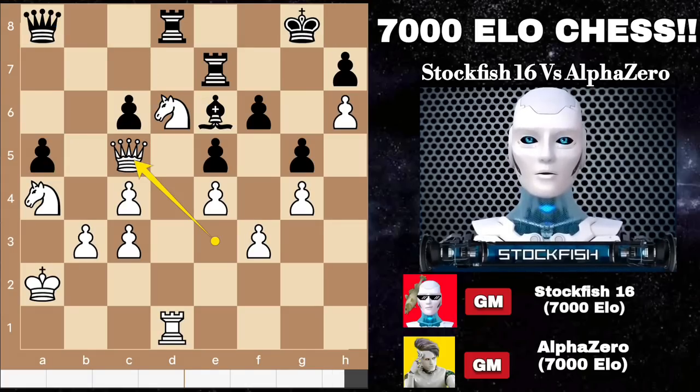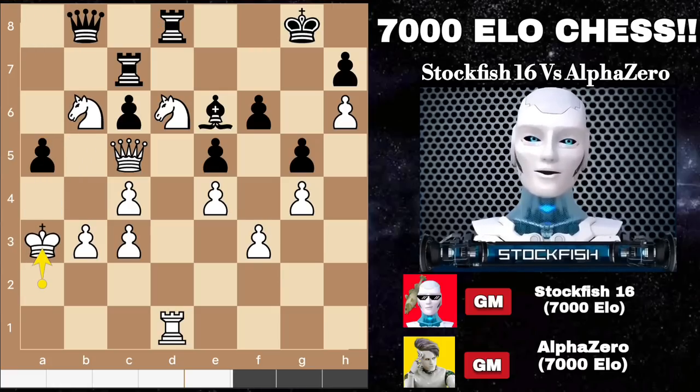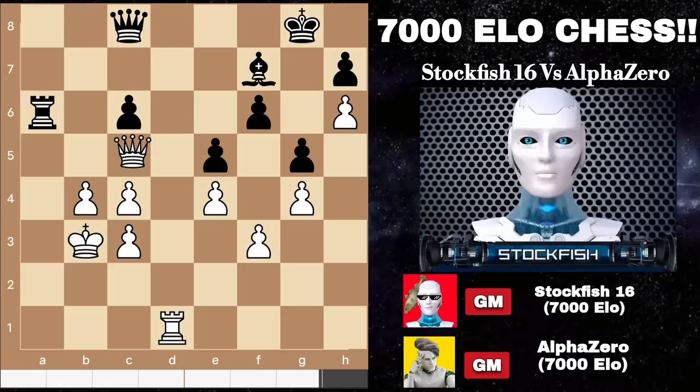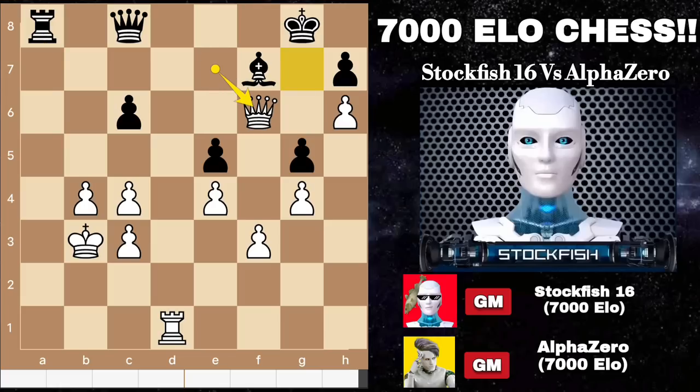Back to the position — Alpha Zero prevented it with rook c7. We have knight b6, queen here, king a3, and the rook c8 will come.